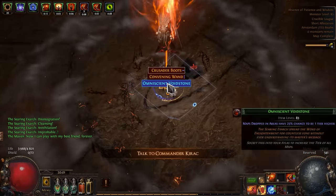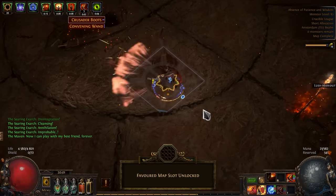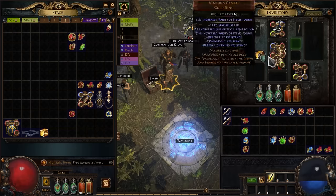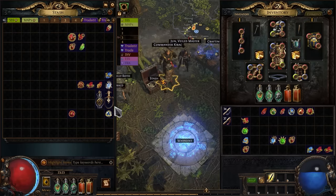Hey, where's my Crystallised Omniscience? It's probably a bug of some kind — I'll have to email support and let them fix it. Now let's finally change gear and go hunting for loot goblins.